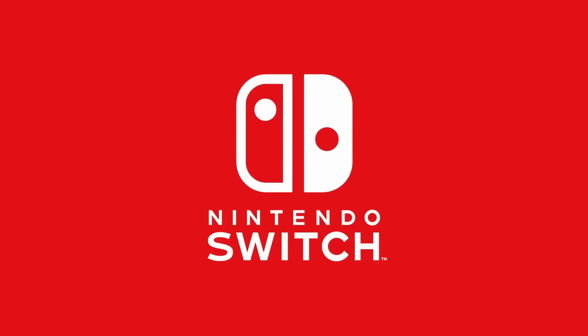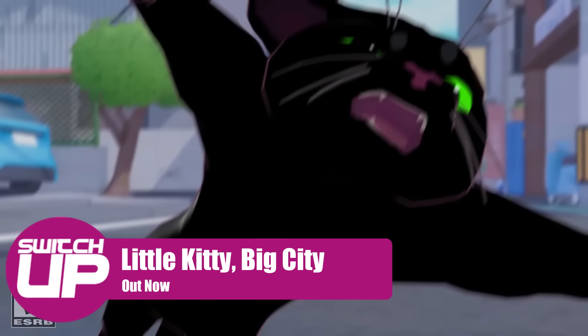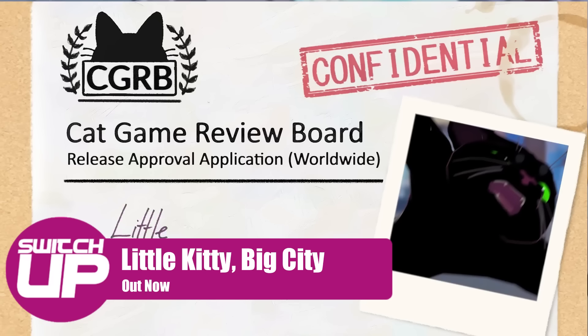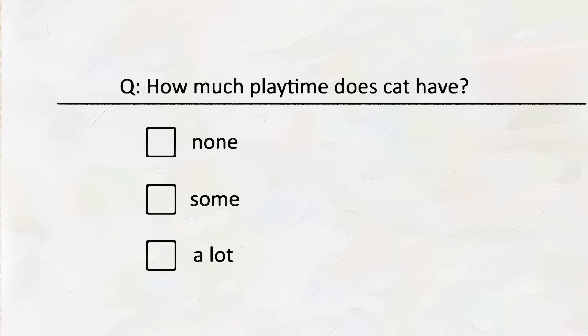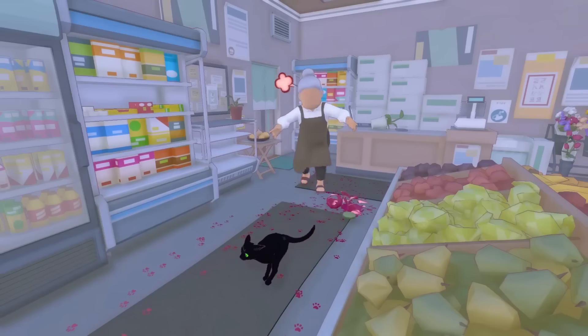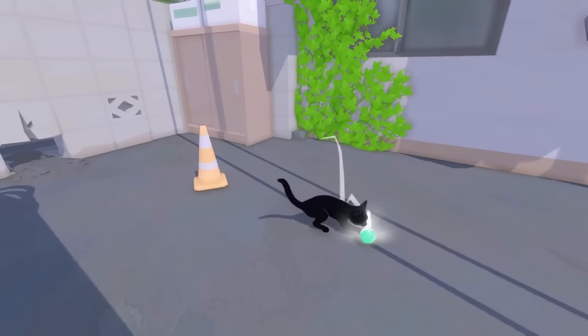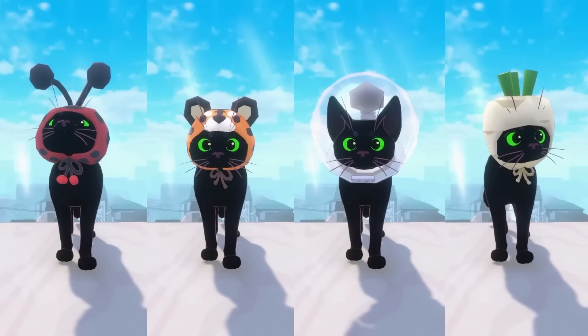Starting with a couple of games that are already out, the first of those is Little Kitty Big City. This calls itself a whimsical adventure and sees you trying to get a little cat home whilst exploring what the big city has to offer in an open world environment with a number of things to see and do. It's been described as Untitled Goose Game but with a cat, and it is a game that we have already reviewed. I'll put a link to that review as a card in the top right hand corner. This one sells for £22.49 or your regional equivalent.